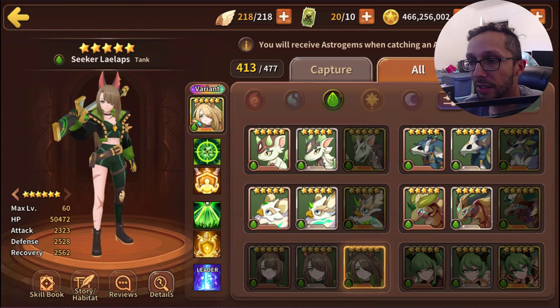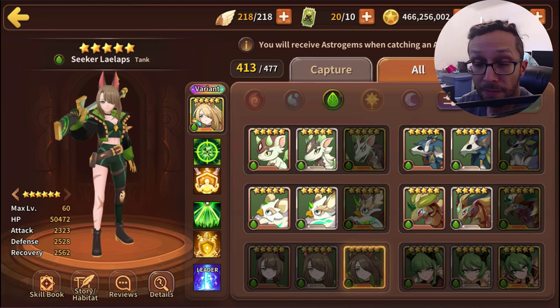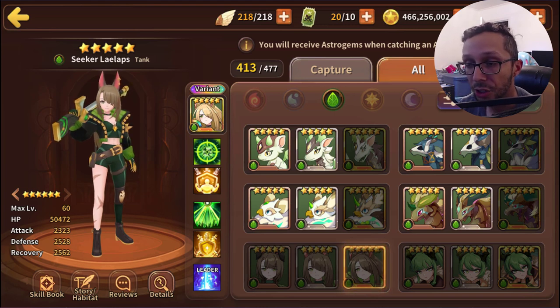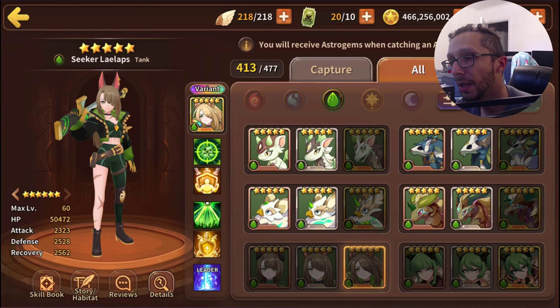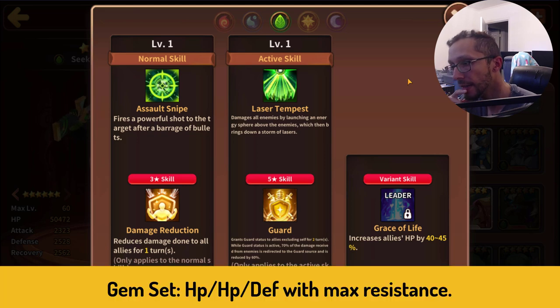The Wood version of Lilaps is a Tank type coming in with 50k HP — that's a nice chunky pool. There aren't many astromon past the 50k club, probably five at most counting Lilaps. Her attack is 2.3k and defense is 2.5k, which is pretty average. For her three star skill she has damage reduction applied to all allies for one turn, and for the five star skill it's Guard, where she takes all that damage for herself.